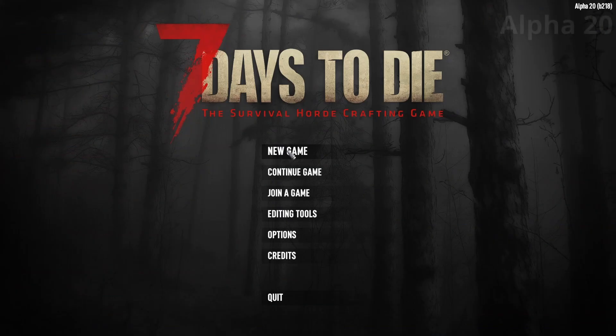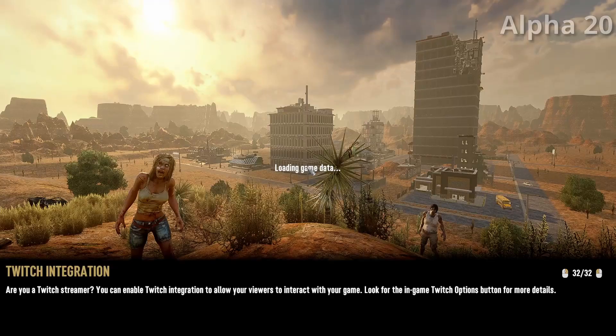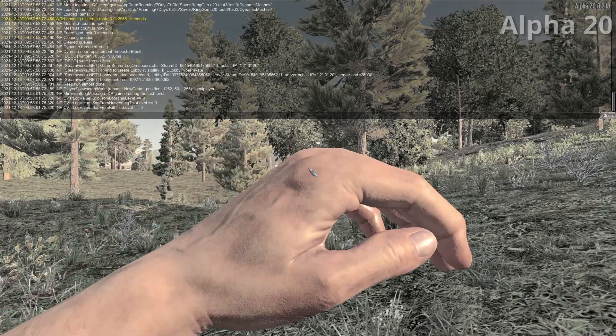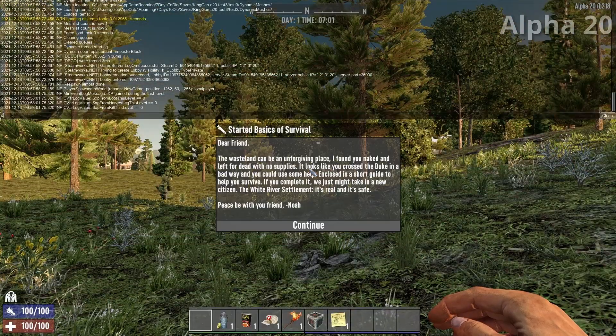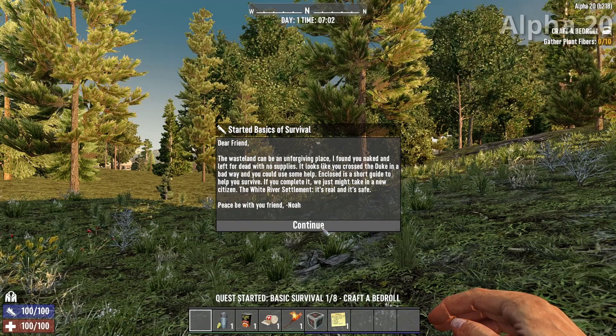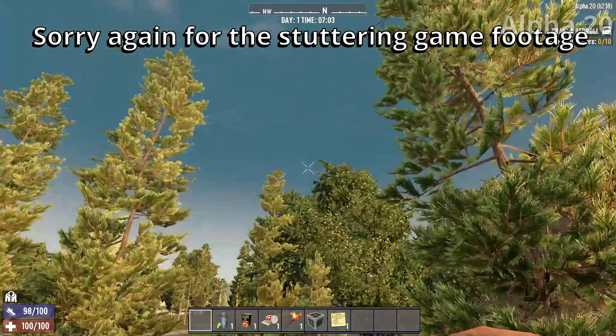Back in 7 Days to Die, let's say new game. We'll select the Test 3 option and give it a name — let's call it Test 3 — and just say start. Straight away I'm going to hit F1 and keep an eye out for any red error messages. No red messages.